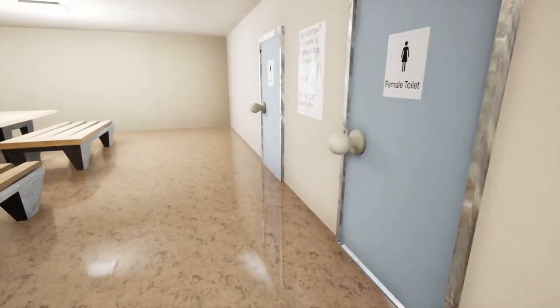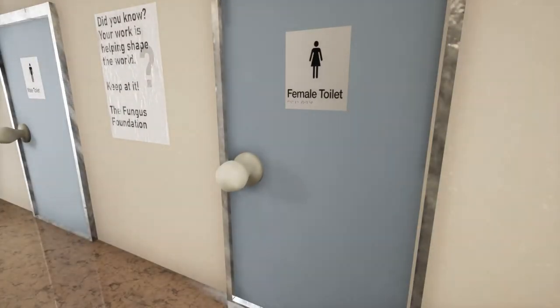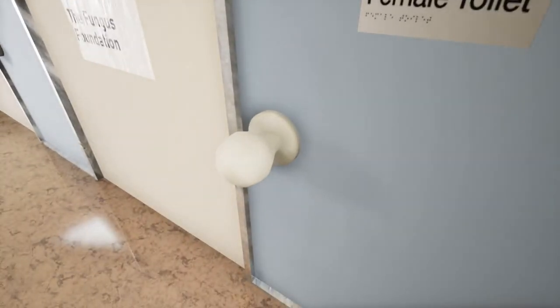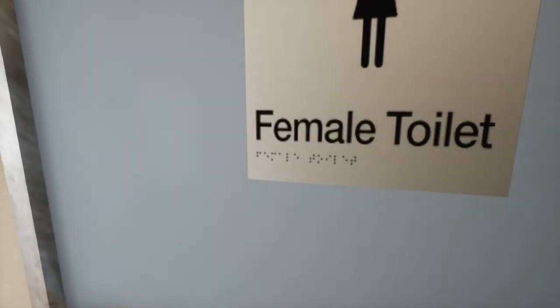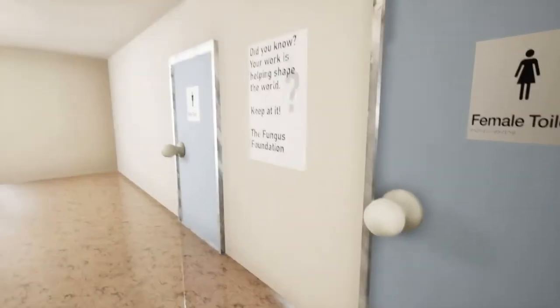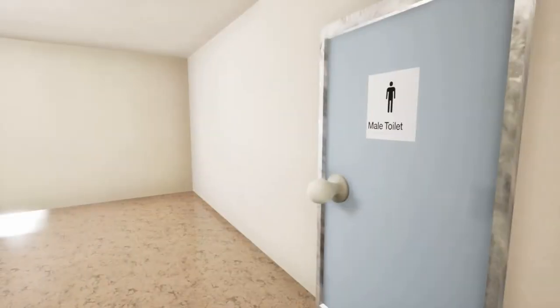Those are massive doorknobs. Like, those are like butt-plug doorknobs going on here. Female toilet. And if you can't tell — if you're blind — you just feel along the door until you find your way in. Did you know? Your work is helping shape the world. Keep at it. The Fungus Foundation.